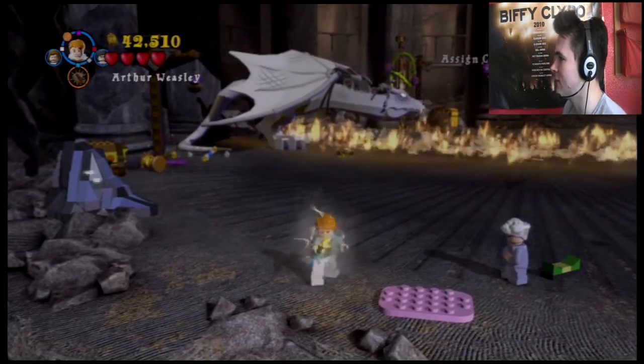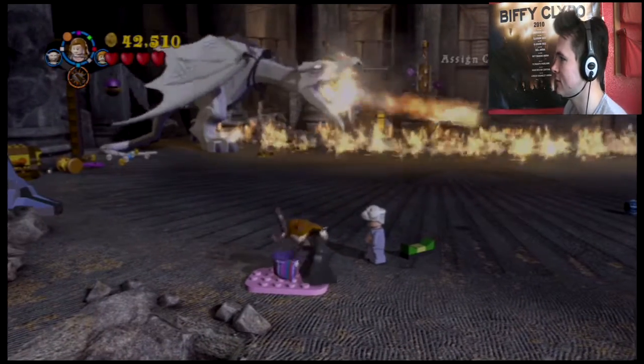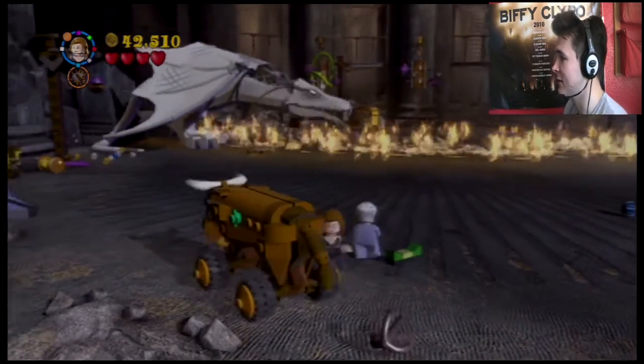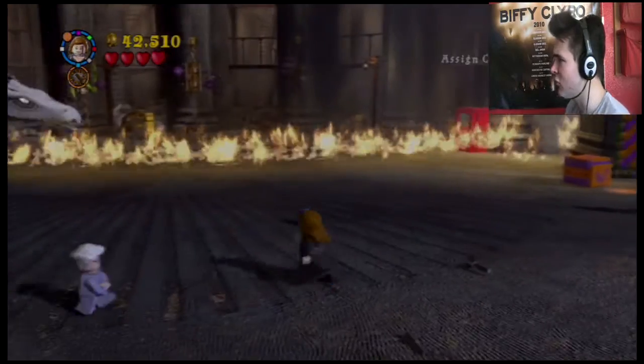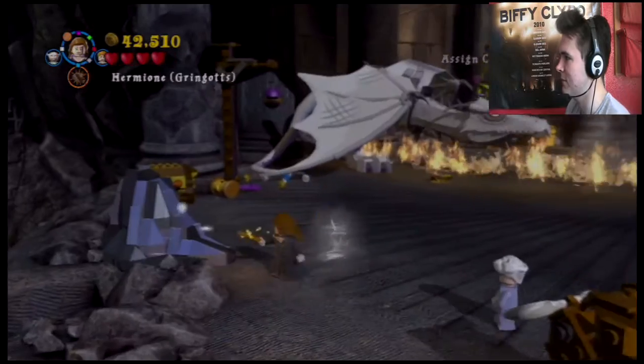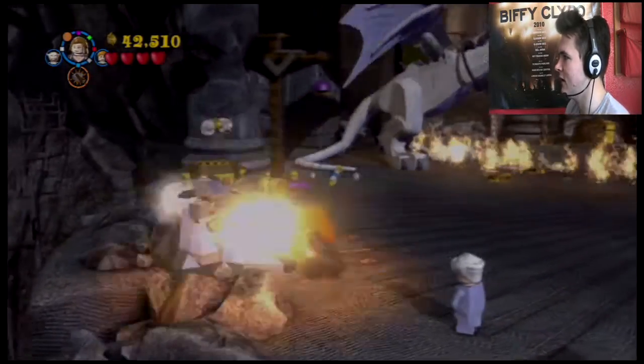Right, where's Hermione? There we go. That's another one of the characters we're going to get later — Mining Gringotts. And we'll also get Bogrod, I think his name is, if I remember correctly. That's Griphook and that's Bogrod — the other one, the one who's under the Imperius Curse. Unlucky devil.